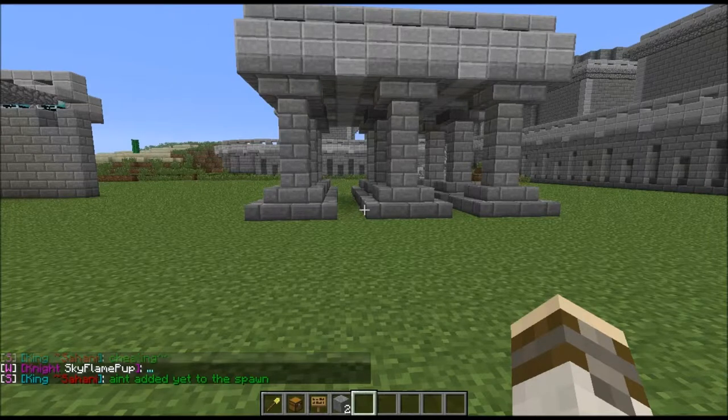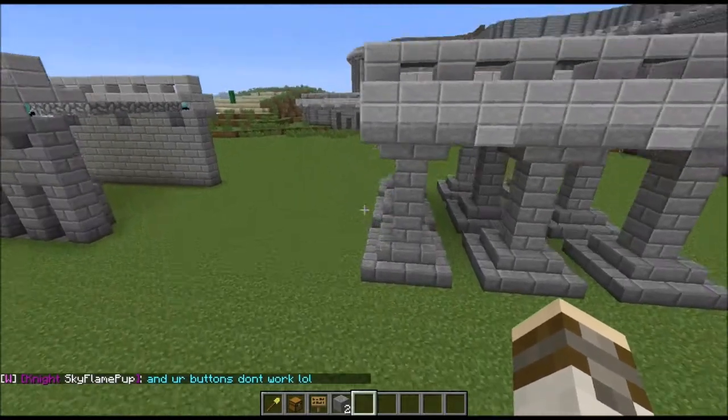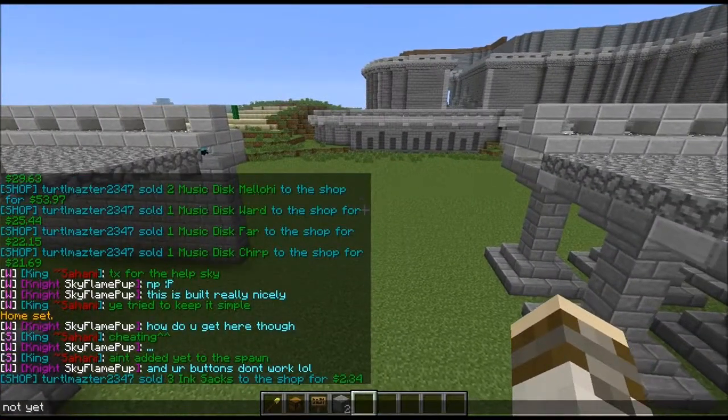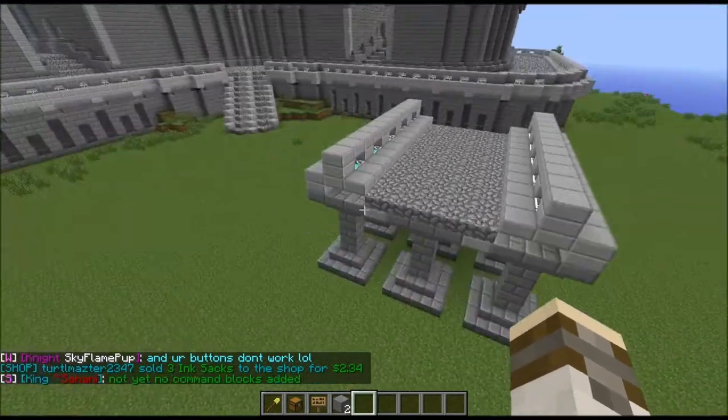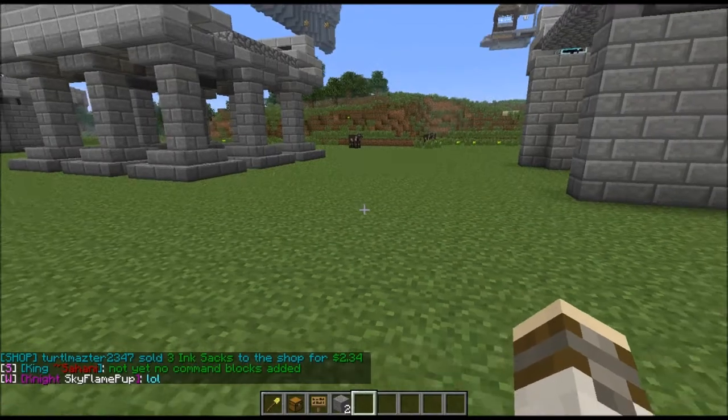If you have a home set somewhere else, it will just get removed and be placed here instead. Now my home is over there.